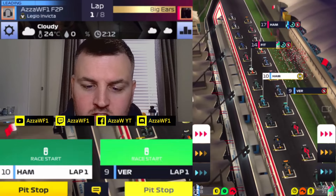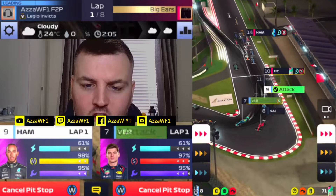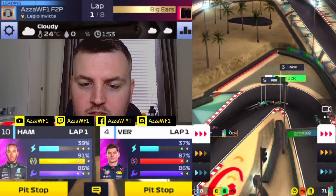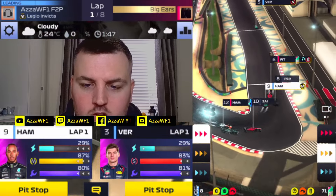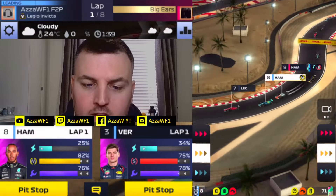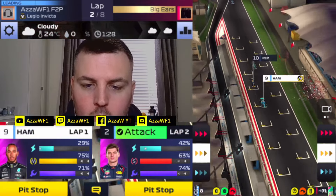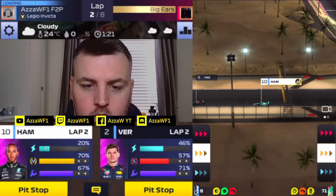Verstappen gets a perfect start, Hamilton doesn't — we kind of absolutely block down but get away on the second phase okay. Into the first corner: Hamilton's had a bit of a mare and dropped back to P10. Rivals are going on the softs. Verstappen has moved up to P5, then P4, then P3. Hamilton battling through. Rivals have gone double softs, which is interesting. We're not in great shape at present but we've taken Movember for a little tyre boost. We're all over the back of Leclerc.